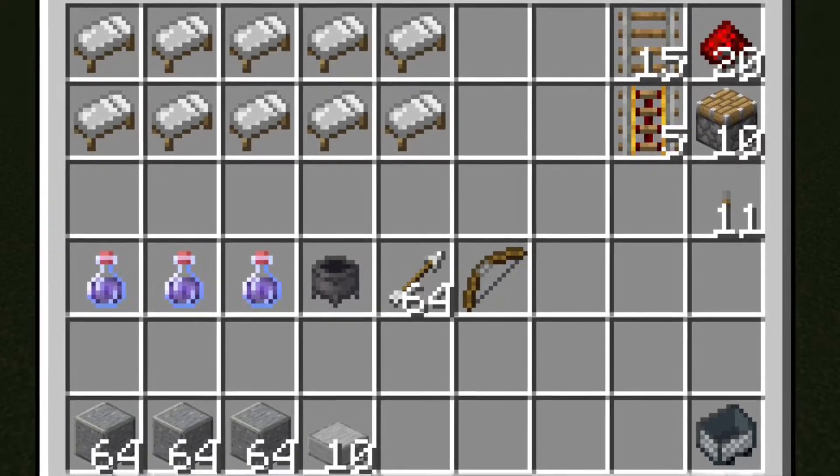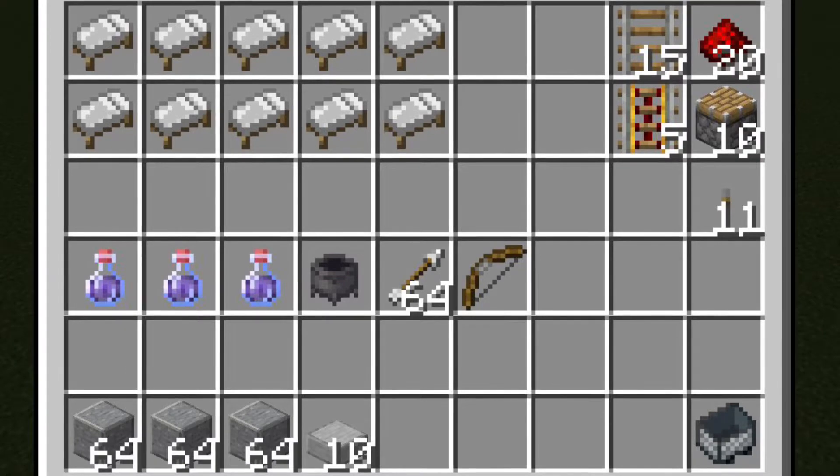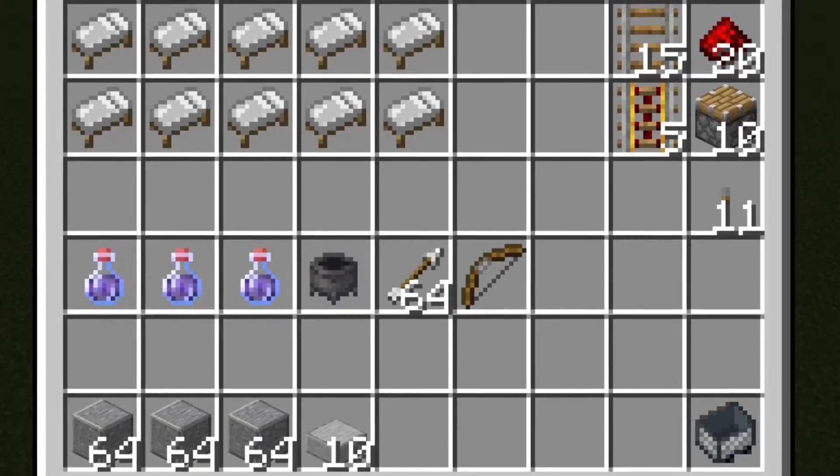Other than this you might need some temporary blocks, golden apples to transform villagers, and extra rails to transport villagers.